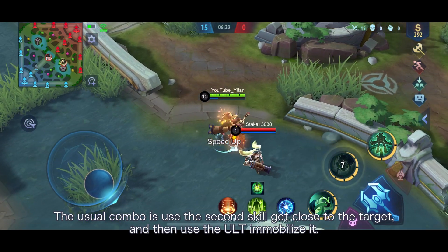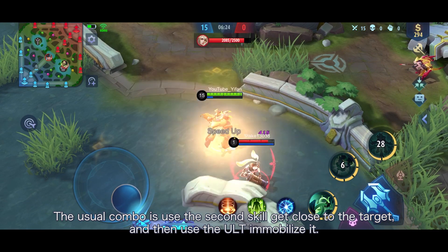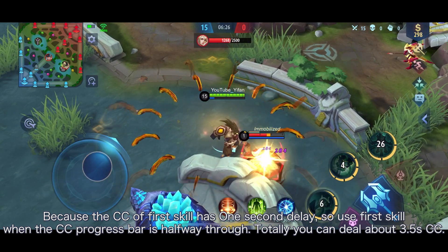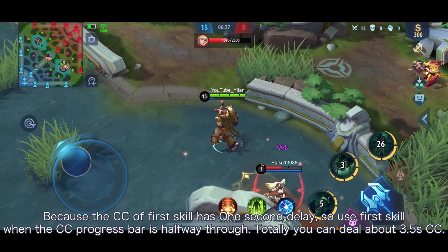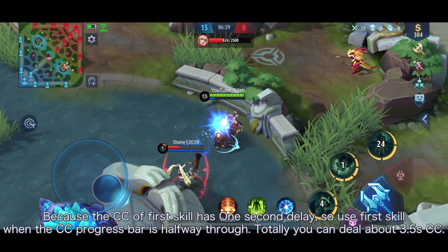The usual combo is to use the second skill to get close to the target, then use the ult to immobilize it. Because the control of the first skill has a 1-second delay, use the first skill when the control progress bar is halfway through. In total, you can deal about 3.5 seconds of control.